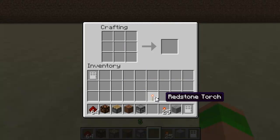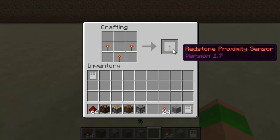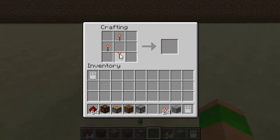You start off by going to your workbench and you stick redstone torches in. You have to put three in to create a sensor and you can put them in any order — you can just swap them about and it will create the sensor. As you can see, you just move them around and it creates it in any order.